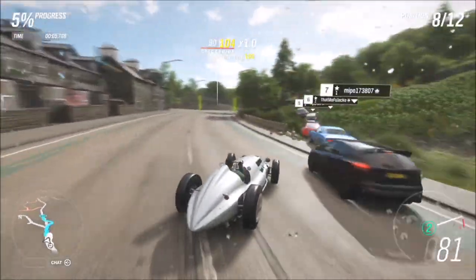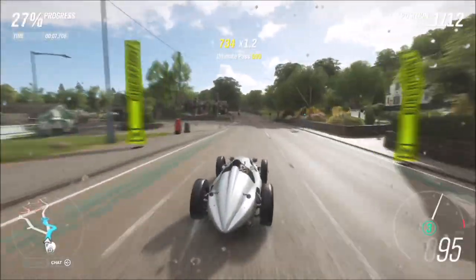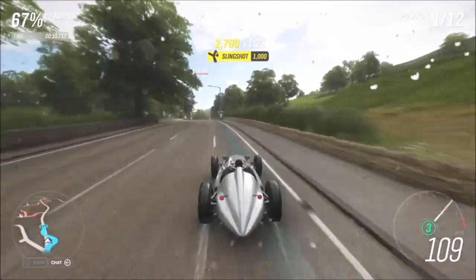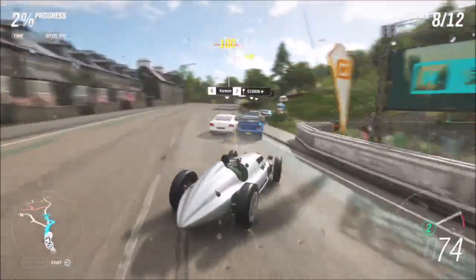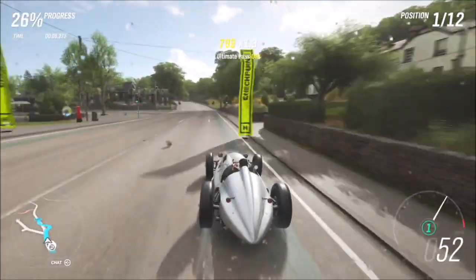Bear in mind that you have to be fairly close — you can't be across the road from them, otherwise it won't count the pass skill, it'll only count the drift skill. So watch out for that. Once you've got the first one, just restart the race and do it again.